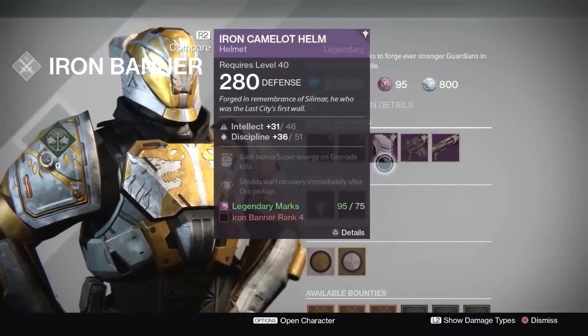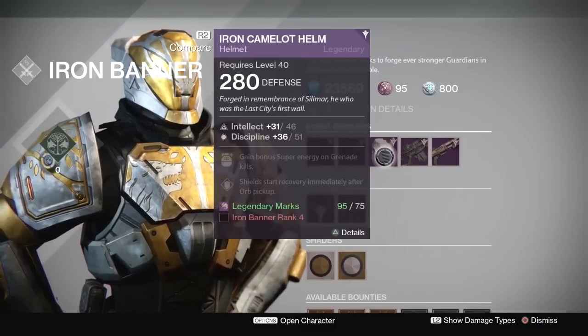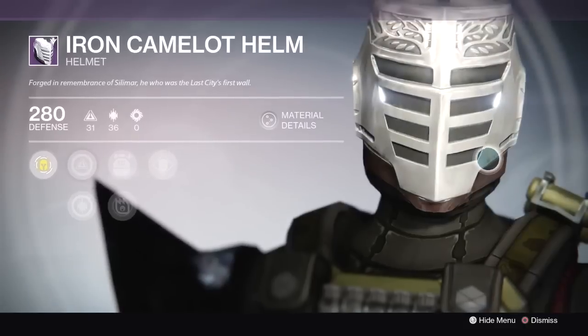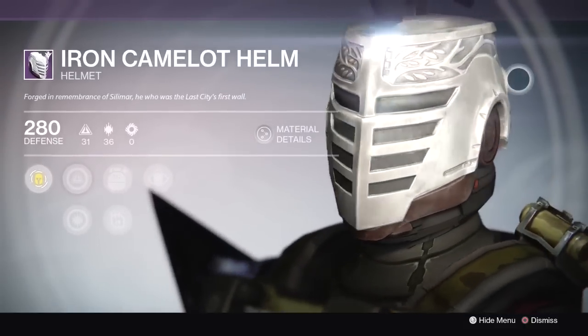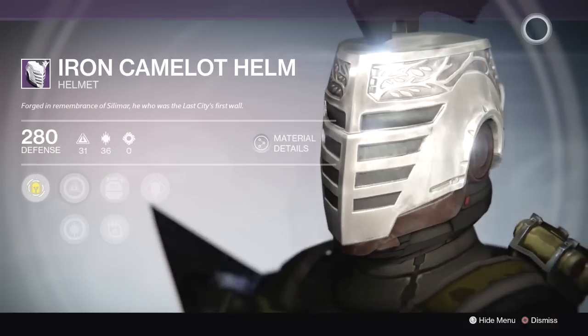Now if you're a PlayStation 4 player, you'll actually have access to a whole new set of exclusive gear. When you reach rank 4, you'll be able to purchase the PlayStation Exclusive Helmet for 75 legendary marks. And I have to say, I absolutely love the design of the Titan Helmet, especially the blade on top.